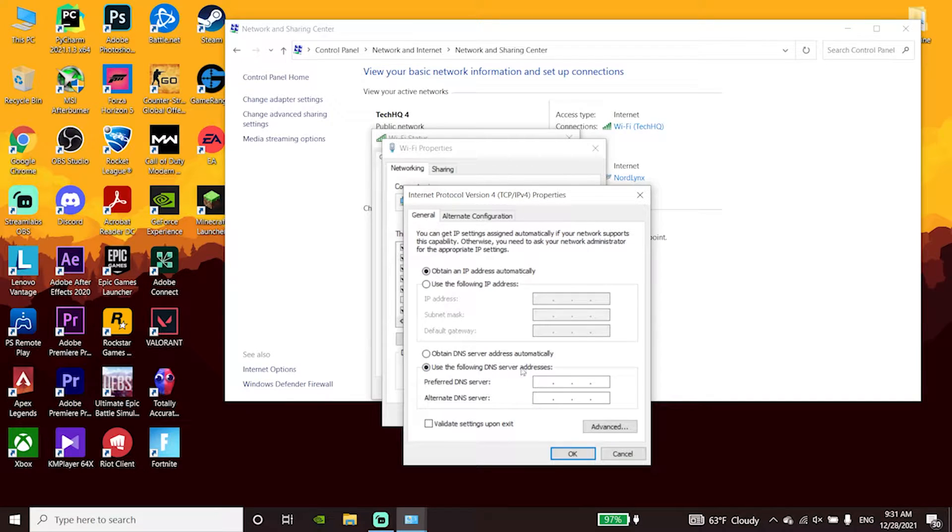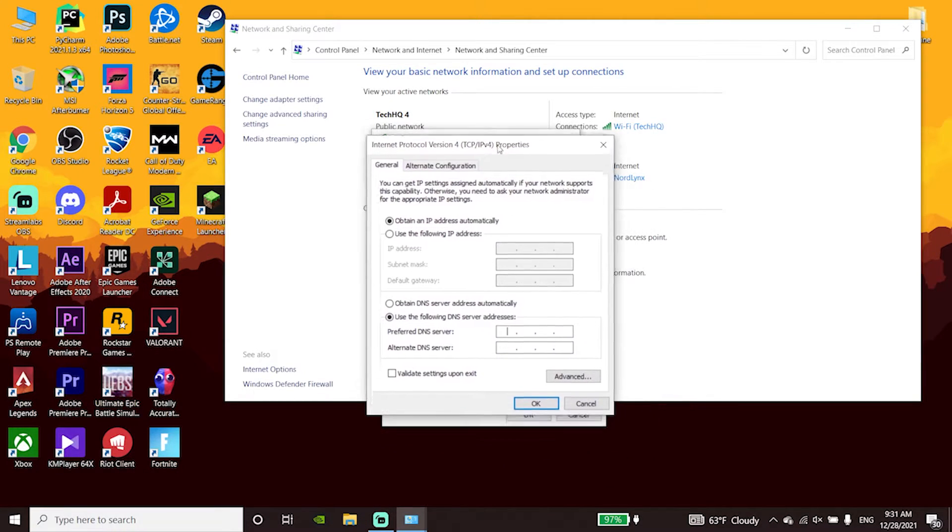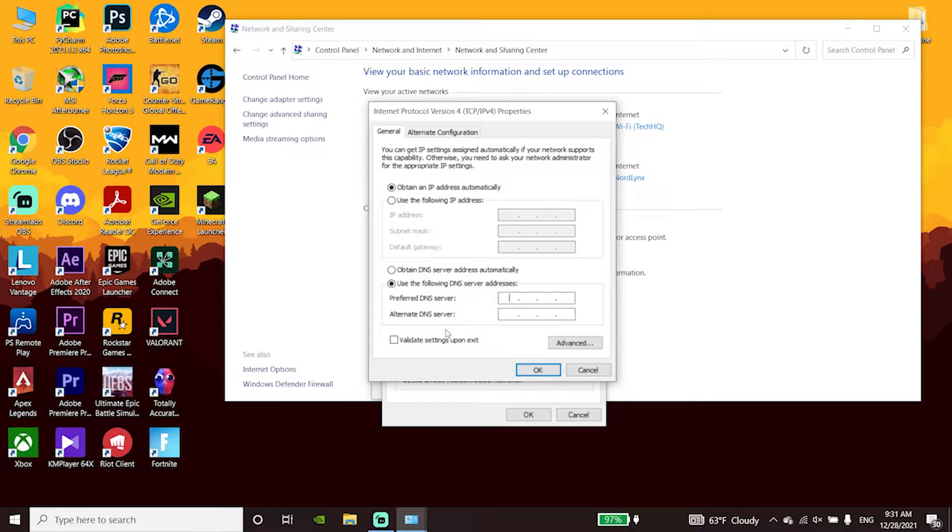Use a DNS server to fix Call of Duty Vanguard connection issues. The first option is Google DNS — enter 8.8.8.8 for the primary DNS and 8.4.4.4 for the secondary DNS.